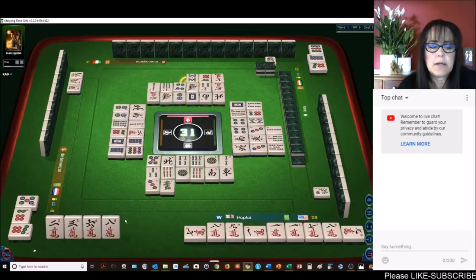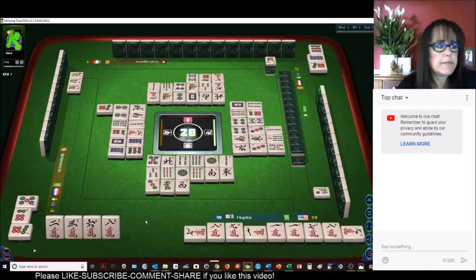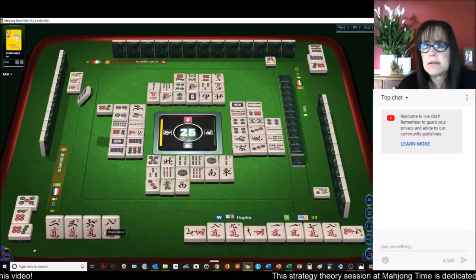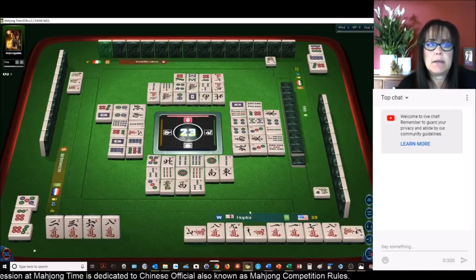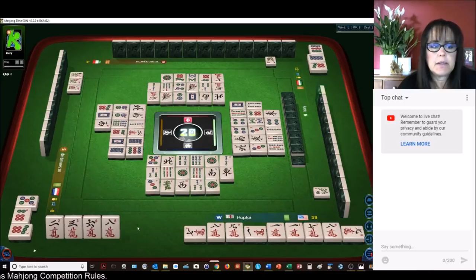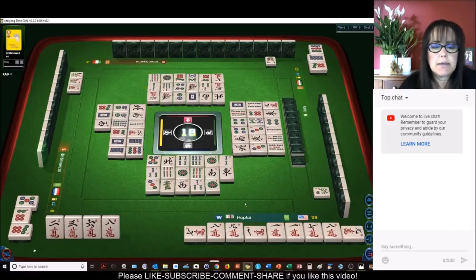Two bamboo — we still need a pair. Eight bamboos. Seven dots. West wind. East wind. We may have to draw this. One dot — trying to be optimistic. West wind, we need cracks. One, four, or seven crack would be very nice, or any of these paired up would be nice. Nine characters. Any one of these paired up would be excellent because then we'd be ready to win. Nine dots.